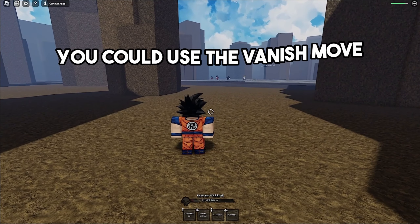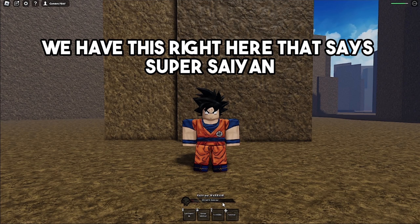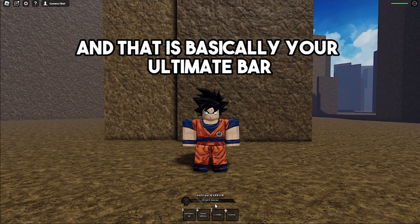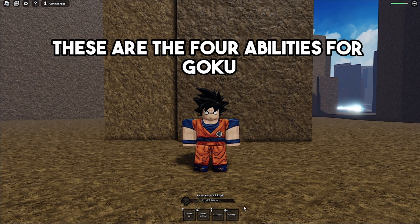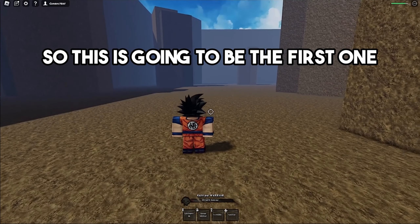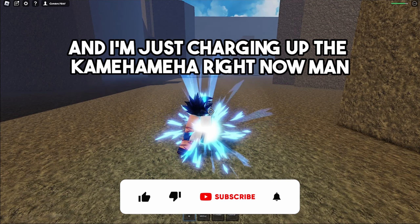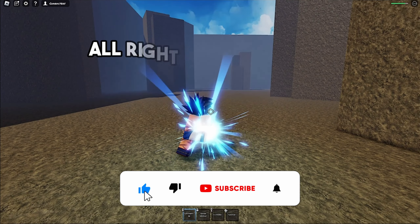At the bottom middle of the screen we have a bar that says 'Super Sand' — that's your ultimate bar. Below it are the four abilities for Goku, which I'm going to show you right now.